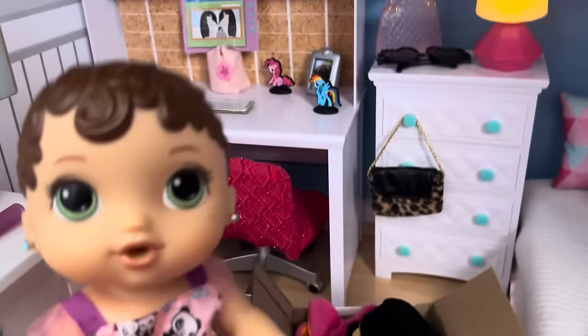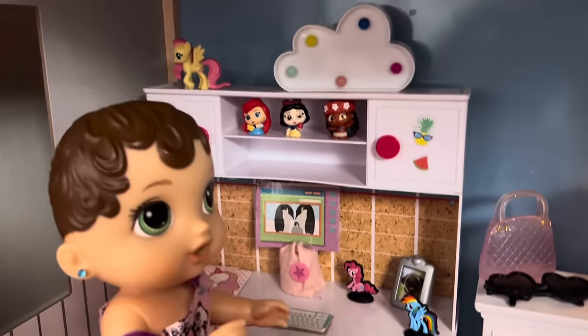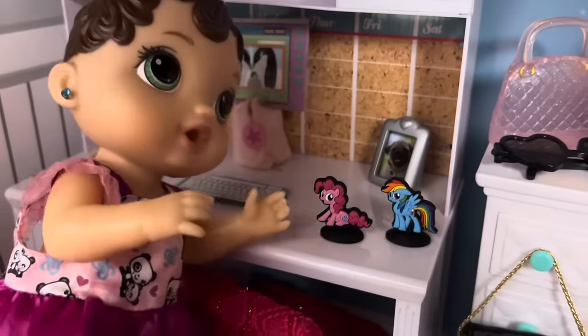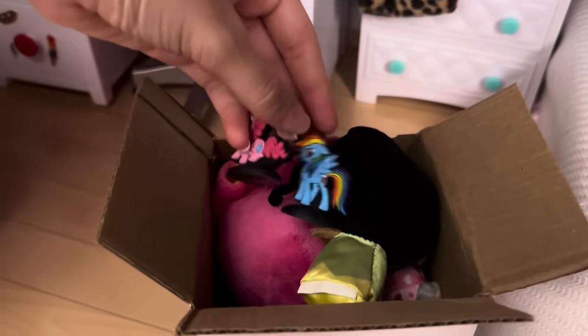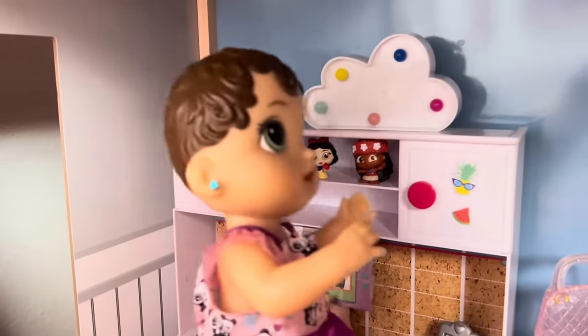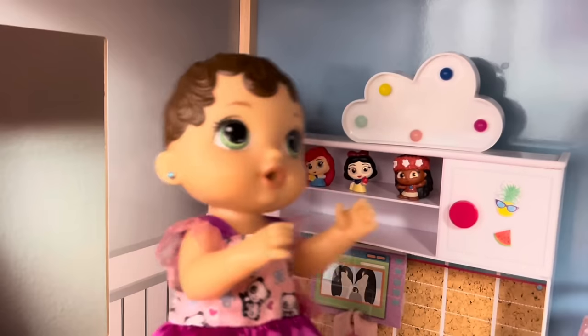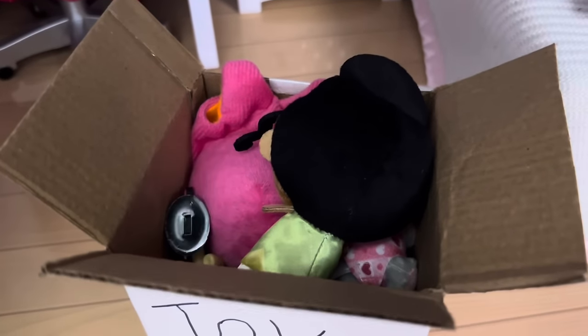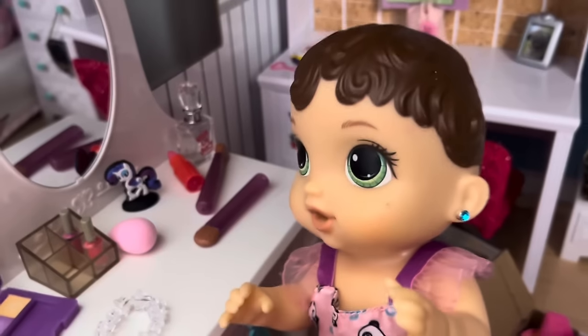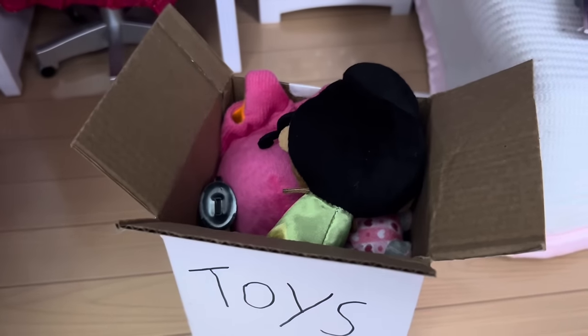Let's see if there are any more toys in her room. There are toys in the desk area — right here we have a Pinkie Pie toy and a Rainbow Dash toy. Let's put them in the box — Rainbow Dash and Pinkie Pie. Oh, it looks like she has some princess figures: Moana, Snow White, and Ariel. Let's put those in the box, and Fluttershy too! And I see a Rarity toy on her vanity — come here Rarity, time to pack you up!